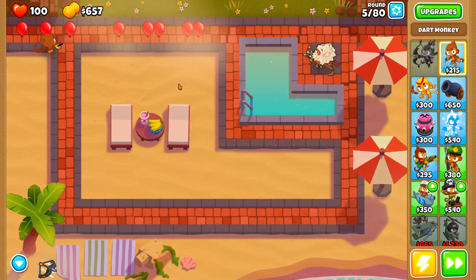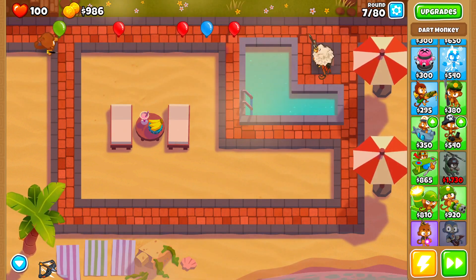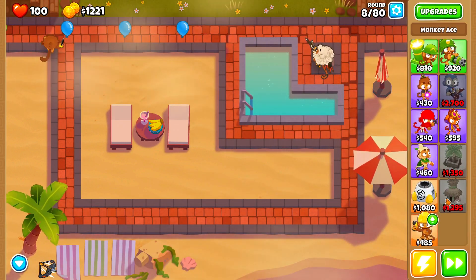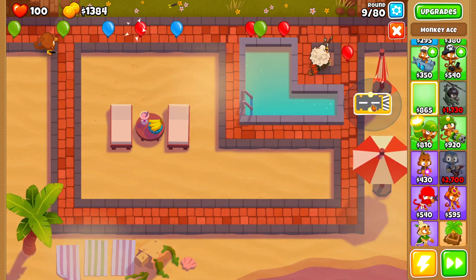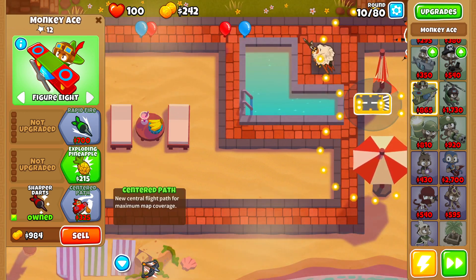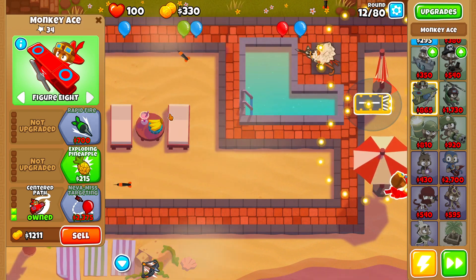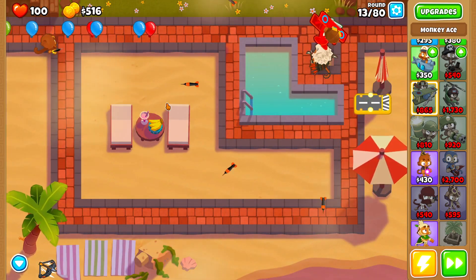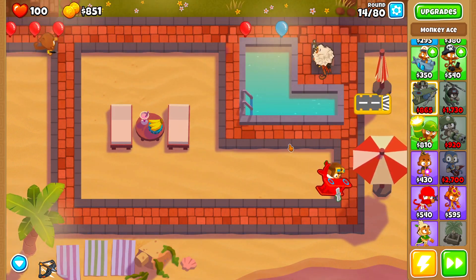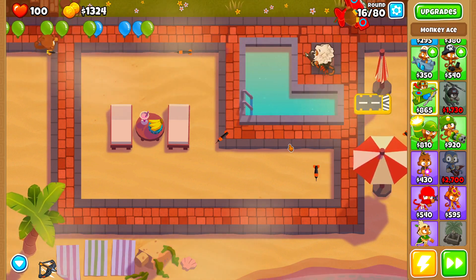Make sure you guys go check out his Instagram account and drop a follow — the guy is such a nice dude. Now that we've officially beaten Apopalypse mode, we're going to move on to hard standard mode. I'm going to mix up the strat a little bit and rely a little bit more on Quincy. I'm going to go straight for a monkey ace, which is a little bit of a risky play because we need to rely heavily on Quincy to pop a majority of these Bloons. I'm going for the Nevermiss right out of the gates.